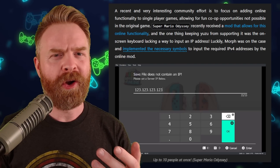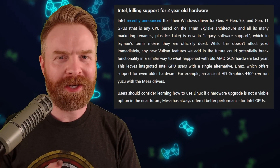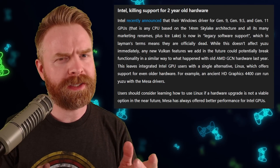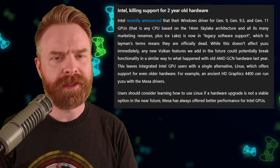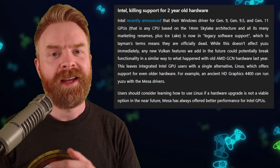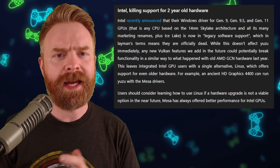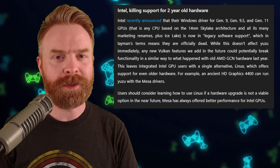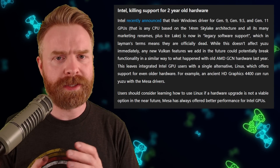Yuzu now supports the online co-op mod for Super Mario Odyssey, so you can play it online co-op for up to 10 players. On top of all of that, there's been a bunch of other improvements and bug fixes. Worth pointing out: if you have an Intel GPU — possibly an older one — you're not going to like this update. While this news won't affect you just yet, it probably will in the future, because Intel is killing support for two-year-old hardware. If you're on Windows with an Intel GPU trying to use Vulkan, you're probably not going to have a good time eventually.